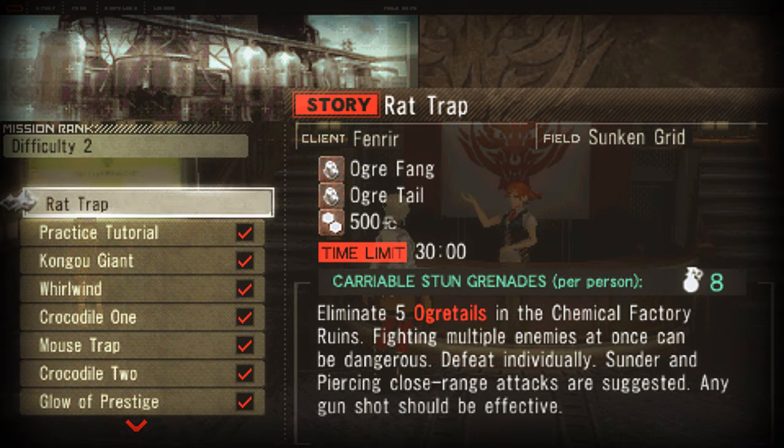Rattrap. Eliminate five ogre tails in the chemical factory ruins. Fighting multiple enemies at once can be dangerous — defeat them individually. Sunder and piercing close range attacks are suggested, and any gunshot should be effective.